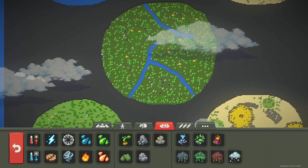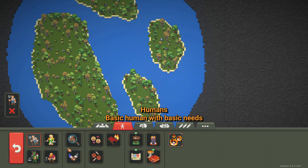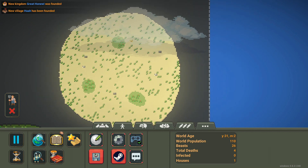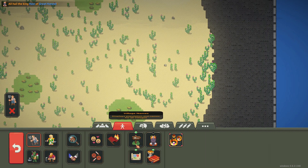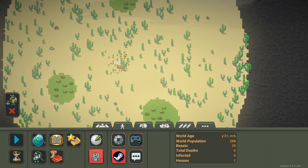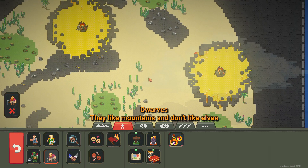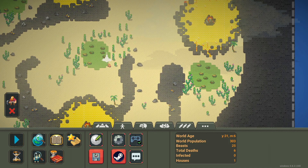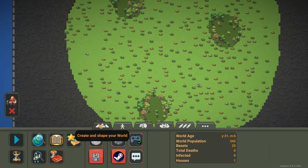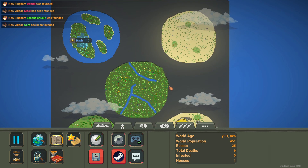I'm gonna get my auto clicker all set up. Top left is obviously humans — we'll put humans up here and I'll spawn 110 of them. This is Mars over here, so I'm gonna put orcs over here because they kind of look like martians — they're green. We'll do 110 everywhere. And then we'll put dwarves down here, it's kind of a more rocky planet. And then we'll put elves down here. We need 450 around. All right, we'll let them do their thing.